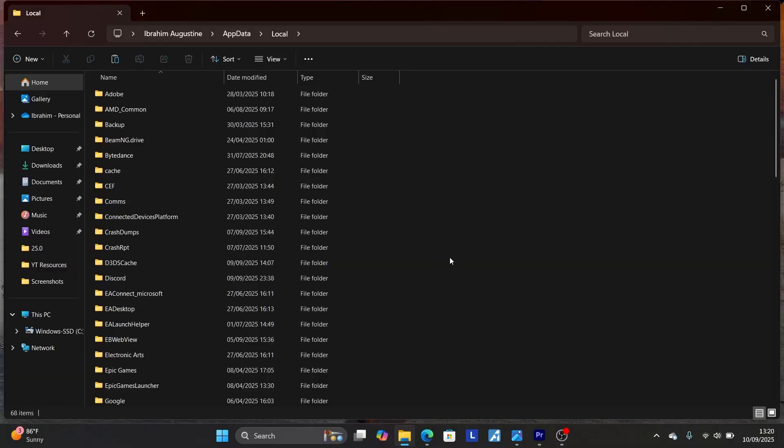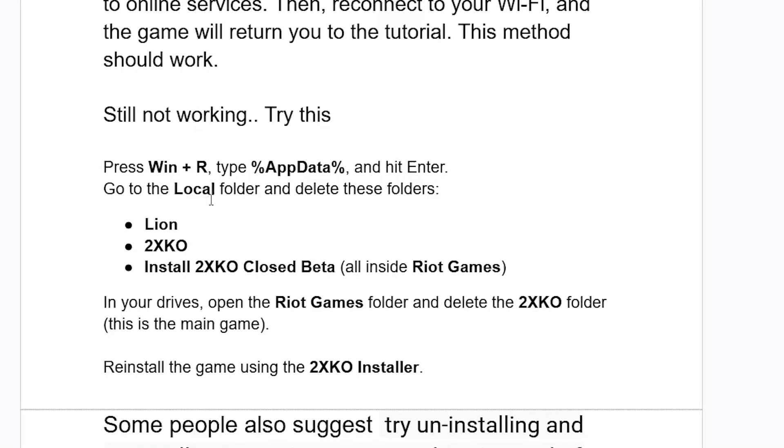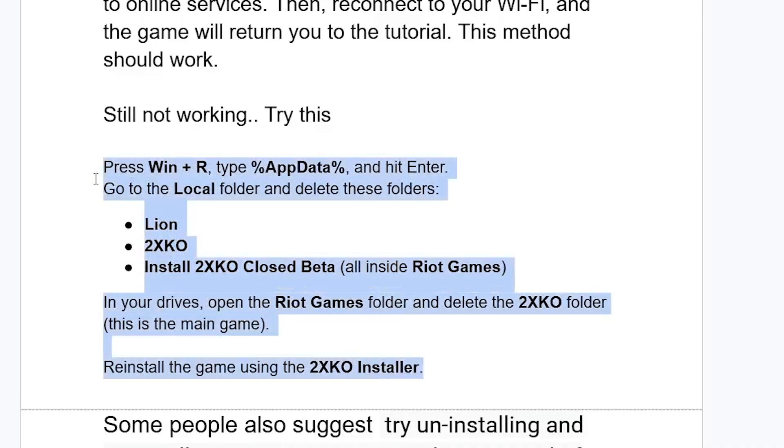In the Local section, go to the Local folder and delete these folders: the Riot folder, the 2XKO folder, and the Install 2XKO Closed Beta folder — all inside Riot Games. Make sure to delete all three folders. After deleting them, open the Riot Games folder in your drives and delete the 2XKO folder, which is the main game. After that, reinstall the game using the 2XKO installer, and this should help you resolve the problem.